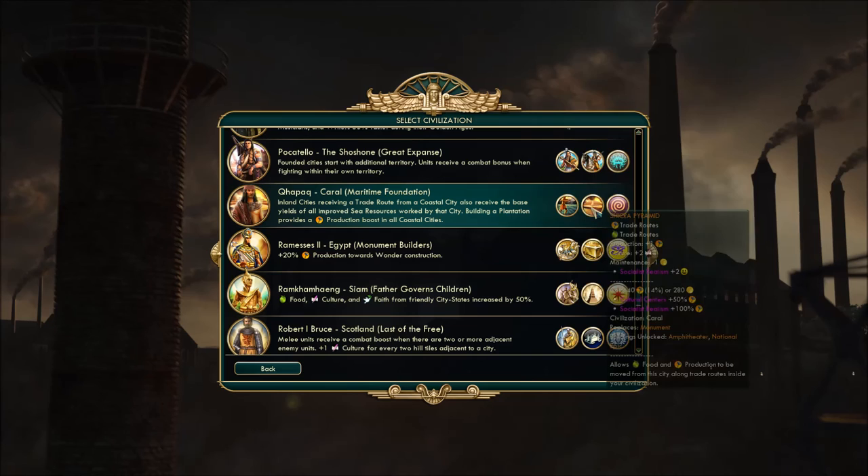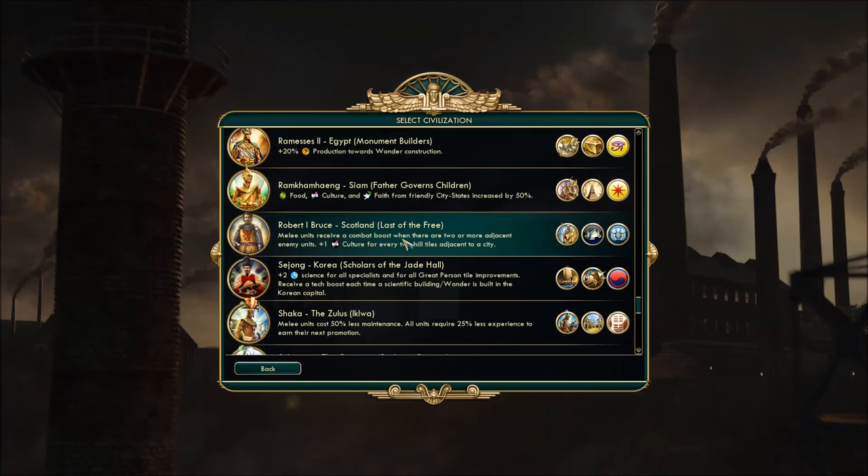It also gives you plus one production in addition to the two culture that a monument normally gives. Simple but powerful — both the uniques are simple and powerful, and the UA is very interesting to use. Pretty neat, well-designed civ.